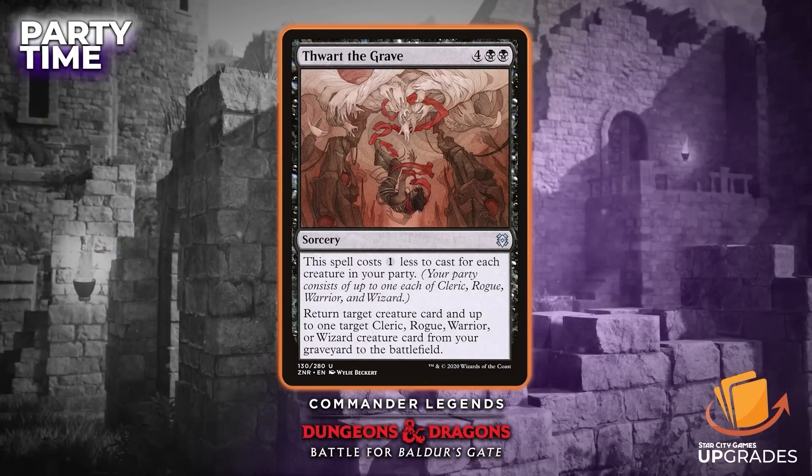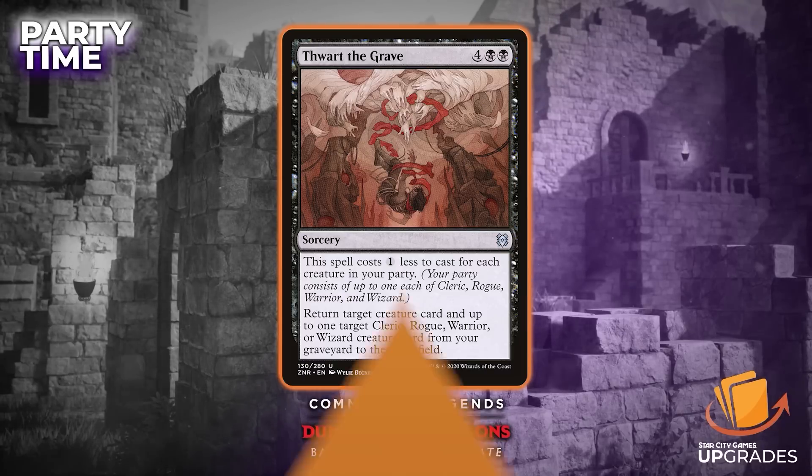Now a few cards we would suggest taking out. We have Thwart the Grave — this card costs too much. Even if you have the full party, I don't think its effect is good enough. It's a sorcery that costs one less for each creature in your party, and you can return a creature card and up to one target cleric, rogue, warrior, or wizard from your graveyard to the battlefield. The problem is you're usually playing this to recover after a Wrath, and is it really worth paying six to reanimate two medium-sized creatures? It's just kind of a maybe.